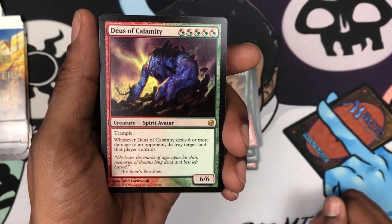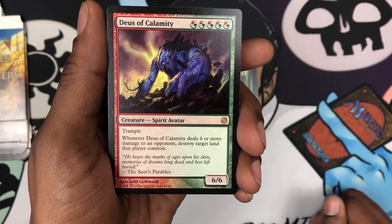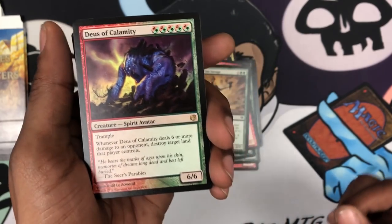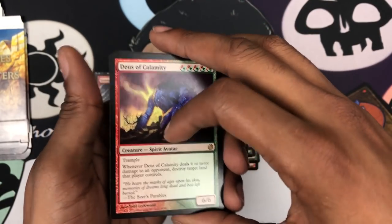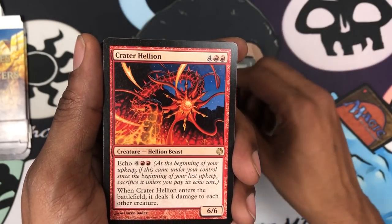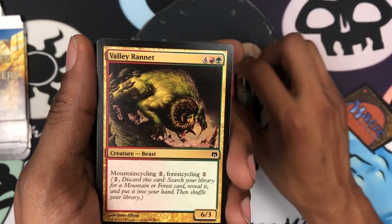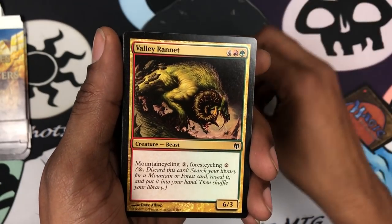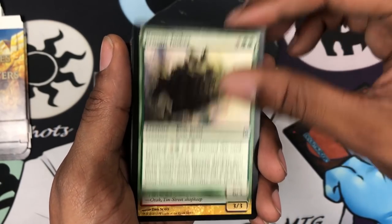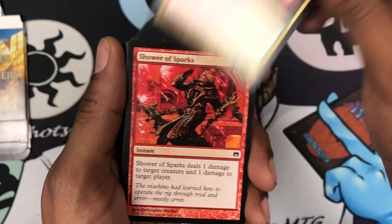For five hybrid mana you get a 6/6 Spirit Avatar with Trample. When it deals six or more damage to an opponent, destroy target land that player controls. That's pretty good — maybe that could see itself into a casual EDH deck. Got the Manticore, which is garbage. Got a Helion. Got a Firebird. It's a good amount of rares in this. Got a Valley Rennet — two of these. Garson the Tusker. Got the Skybreaker. These cards are so shiny.